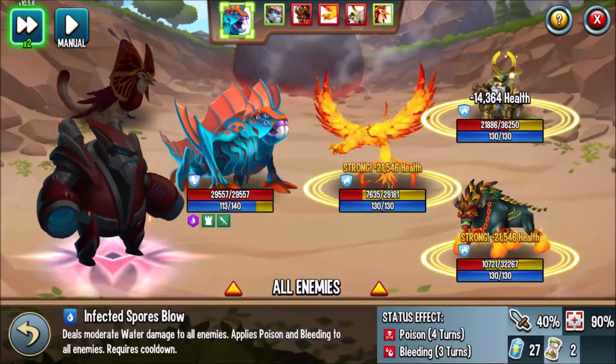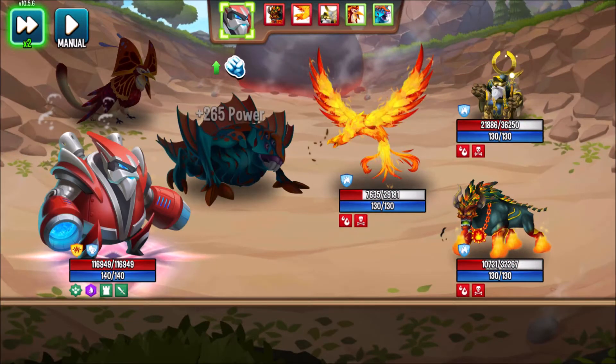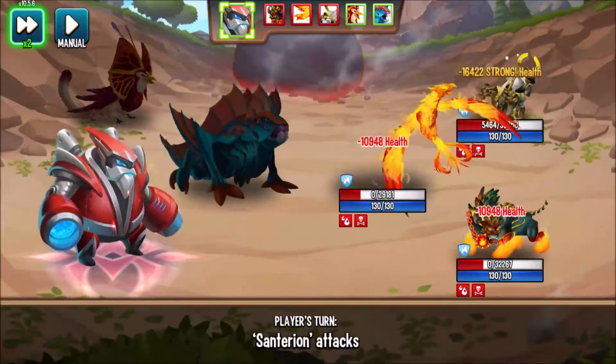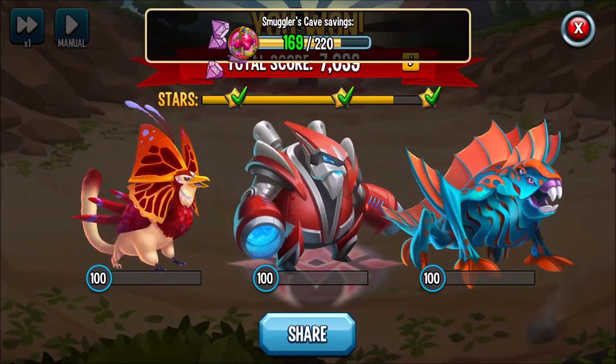I'll go with Infected Spore's Blow, then Neural Network Carols. The tortures will probably kill off Rock to Ruin. We'll do two more battles in the Adventure Map.